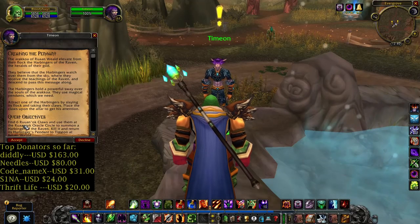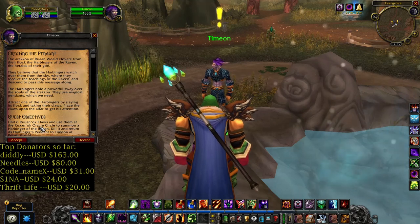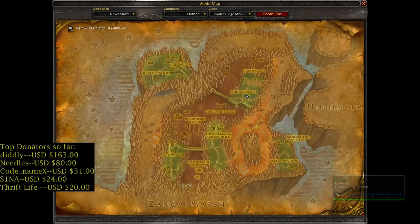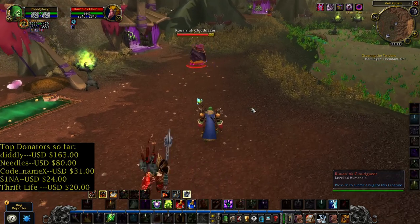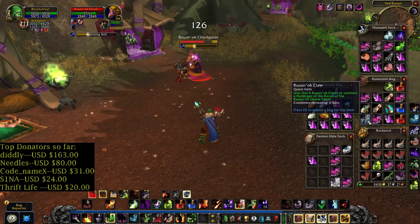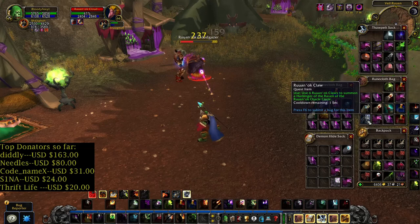Creating Dependent: find 6 Ruan Oak Clothes and use them at the Ruan Oak Oracle Circle to summon a Heartbringer of the Raven. Let's attack. Any of them have the chance to drop a quest item you need. This is how it looks like — you need 6, then you can summon a Heartbringer.